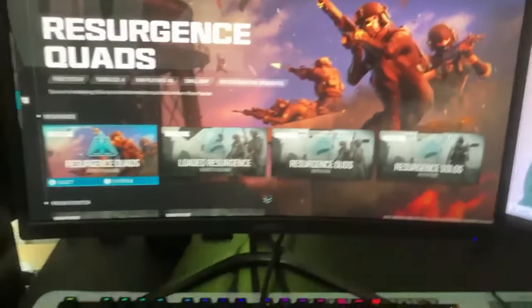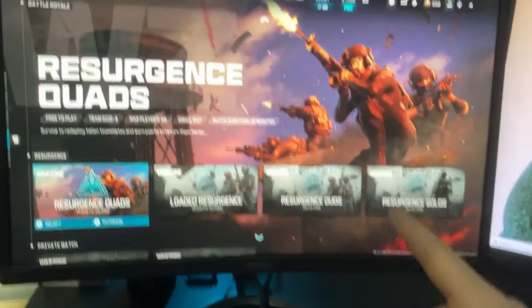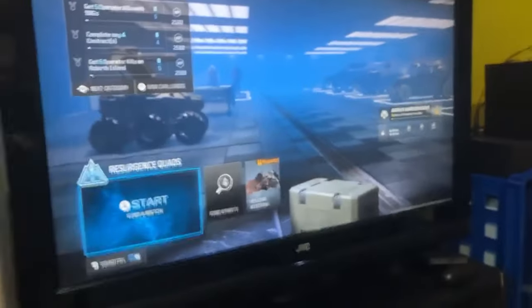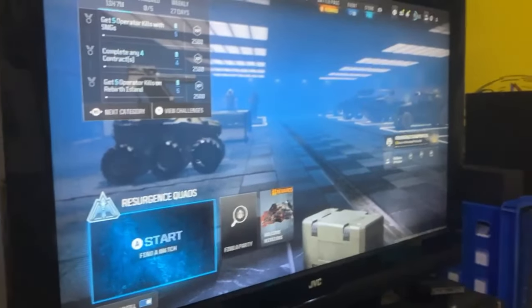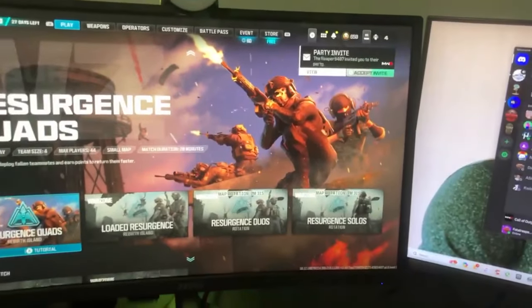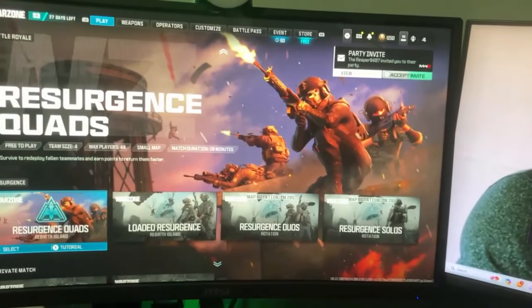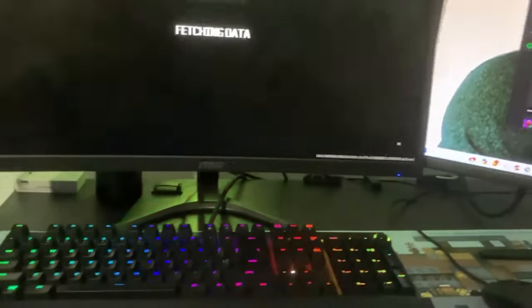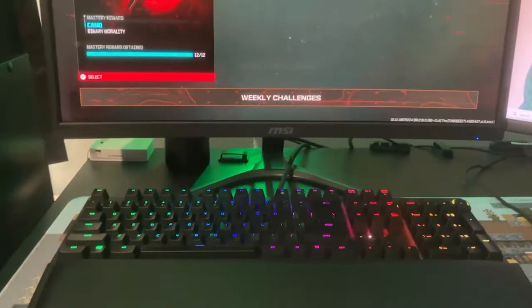What is going on guys, it's Fatal Reaper here bringing you a video. Today we're going to jump right into it — we're going to be talking about how to get bot lobbies on Rebirth Island or Warzone. Make sure you have an Xbox, laptop, or some other system where you can make an alt account. This is very important: make sure this account is brand new, or if it's not new, at least make sure the KD is terrible.